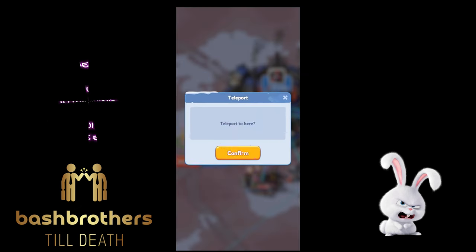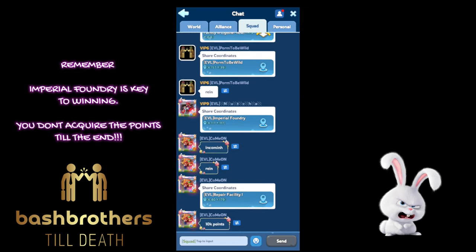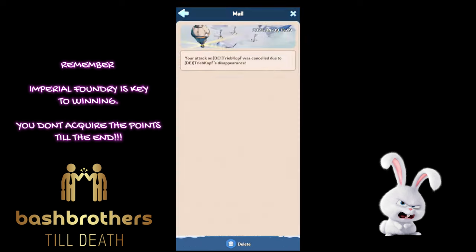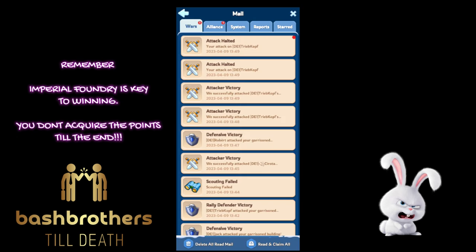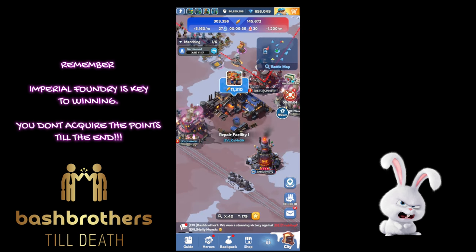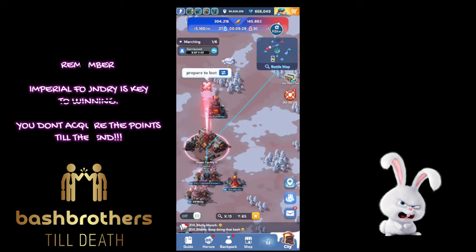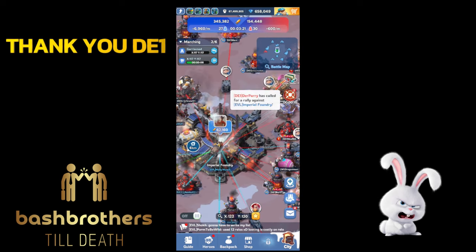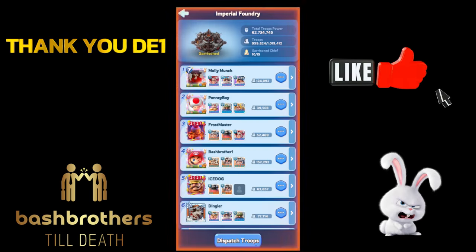Pillaring the Foundry is the key to winning. Make sure you hop back — remember, you don't acquire the points until the end if you control the building. If you lose the building, you lose the points. You could have it from the start, get knocked out, and lose all those points. Personal points count but alliance points don't lock in until the end, and suddenly your team loses.